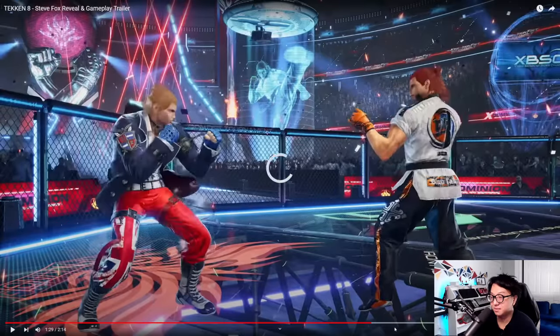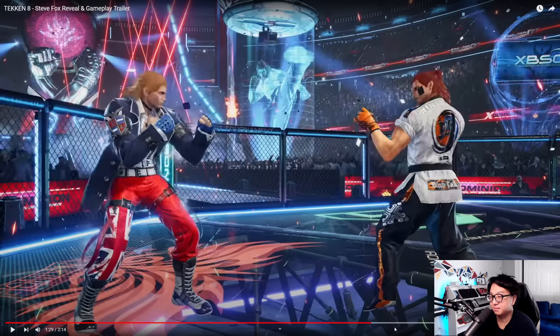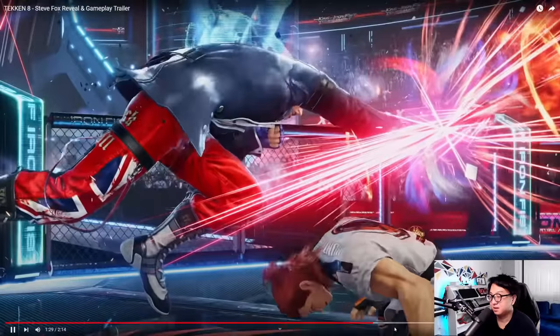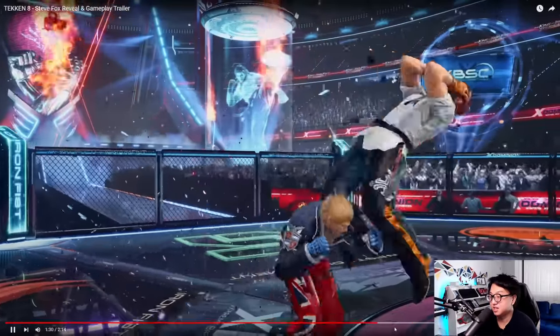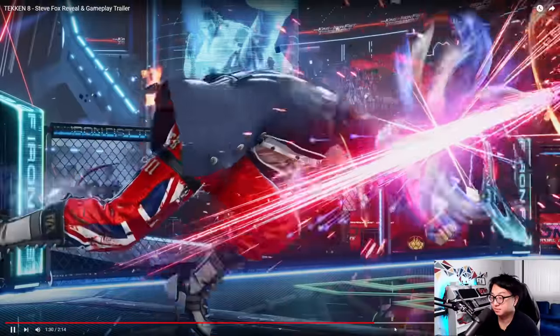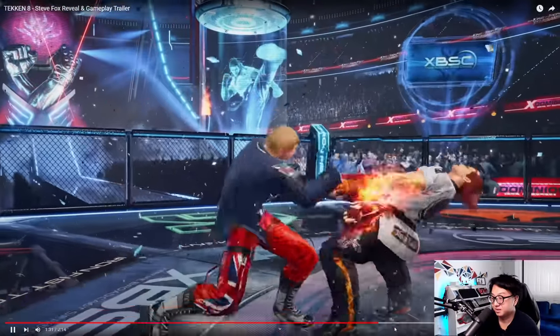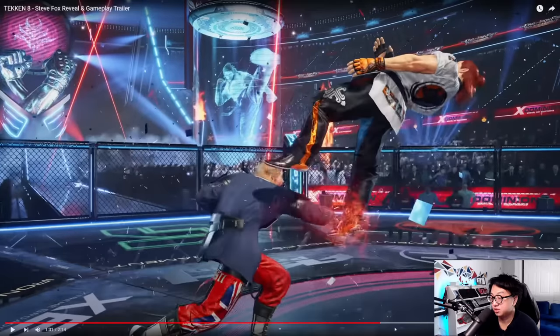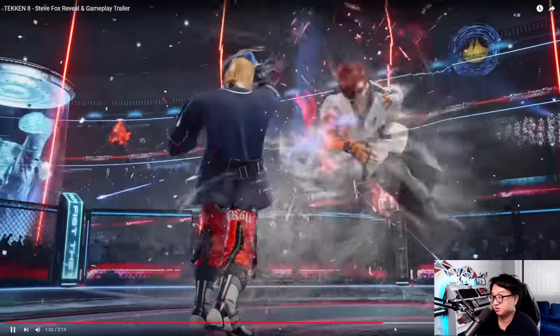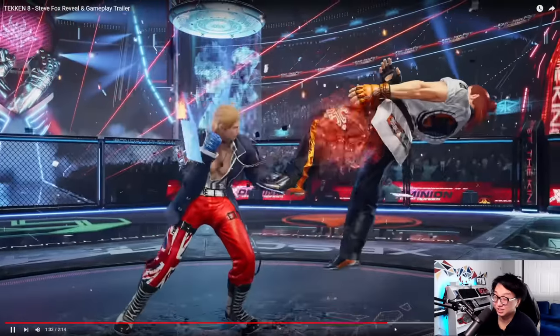He does start a run-up animation — that was a fast instant running 2, and it heat engages, so it must be a heat engager. Forward 2, 2 — so the other one, the big uppercut, must be like forward 2 down forward 2 or something. Now he's in switch stance — electric wind hook fist. It looks really cool.